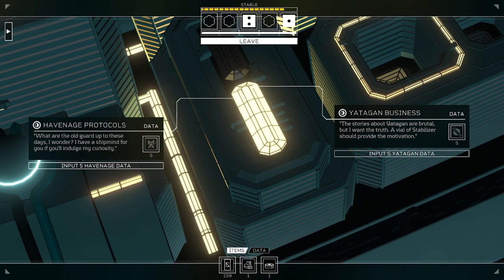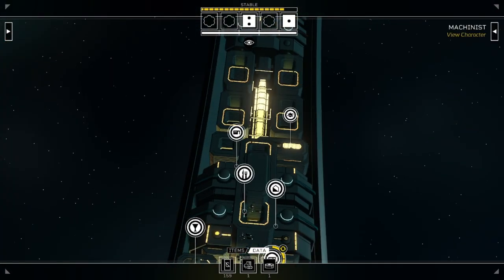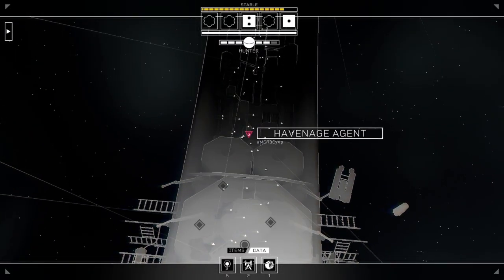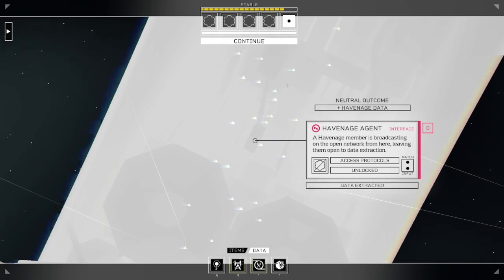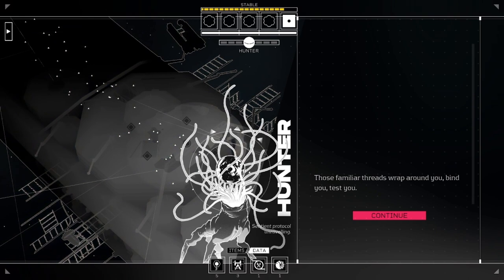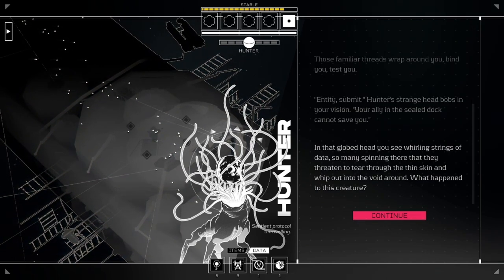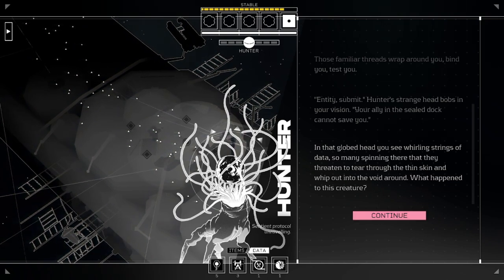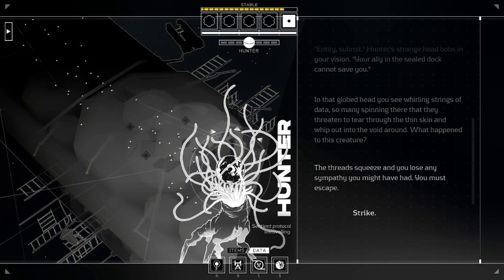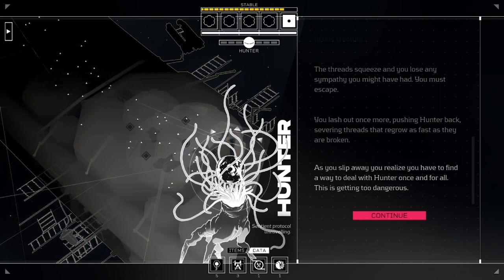Caster's table. So I can give him data? Haven Age Protocols - what are the old guards up to these days, I wonder? I have a shipmine for you, if you'll indulge my curiosity. Shipmine? Oh, I need five! That's expensive. I didn't want to because it's already so... but I think I'm gonna. Hopefully I don't die right here. Data extracted. Those familiar threads wrap around you, bind you, test you. Entity submits. Hunter's strange head bobs in your vision. Your ally in the sealed dock cannot save you. Is that globed head you see whirring strings of data? So many spinning there that they threaten to tear through the thin skin and whip around into the void around? What happened to this creature? The threads squeeze you and you lose any sympathy you might have had. You must escape. Strike! You lash out once more, pushing Hunter back, severing threads that regrow as fast as they are broken. As you slip away, you realize you have to find a way to deal with Hunter once and for all. This is getting too dangerous. That's not good. I really don't need that right now. Why did I do that? Hang on, are there any more Haven Age agents? I might as well get my money's worth, because I only need one more and then I can give him stuff.